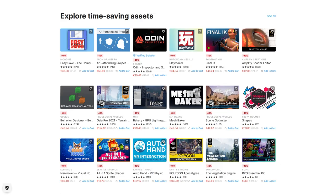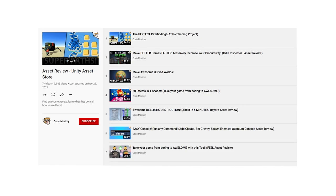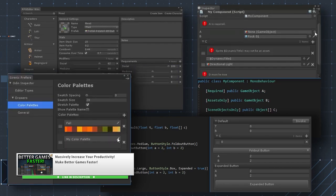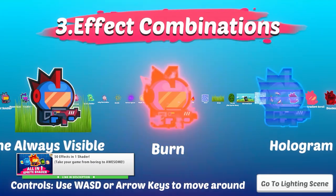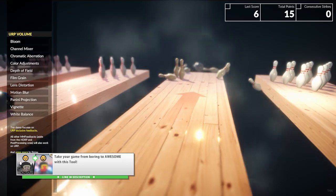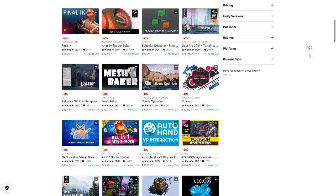This video is sponsored by Unity, which is currently having a best-of sale on the Asset Store. Tons of the best assets are currently discounted, everything from gorgeous visuals to awesome tools and systems. Almost everything that I've previously reviewed is currently on sale. I can highly recommend the Odin Inspector, the A-Star Pathfinding Project — an insanely fast pathfinding system I've used in pretty much all of my Steam games — the all-in-one sprite shader, and also Fuel, which is great for adding that last bit of polish to your games. Check it out via the link in the description.